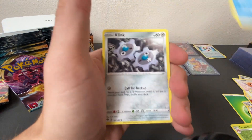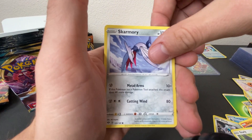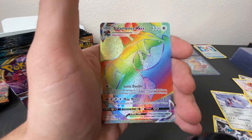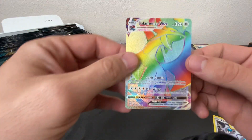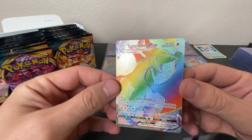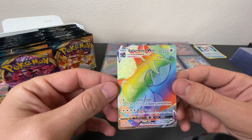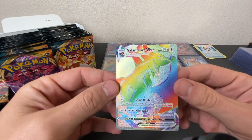Next pack: Hiding Energy, Parasect, Toxapex, Clink, Marini, Torchic, Starly, Skarmory, Yellowhorn, reverse holo, and a VMAX Salamence. Look at that — we've got a rainbow VMAX Salamence! We're going to add this to our collection of awesome cards that we have already pulled. That is very cool.